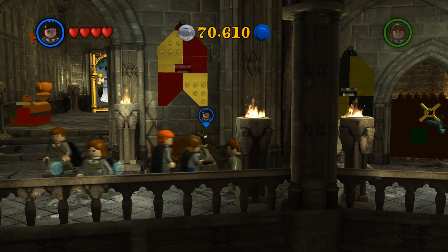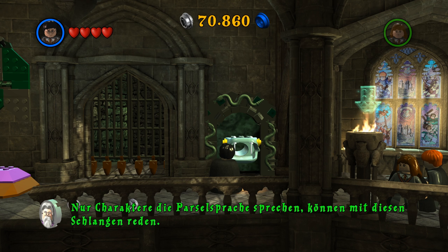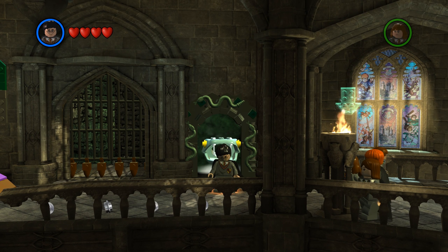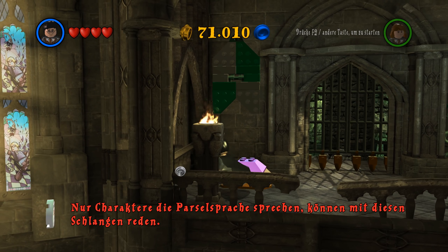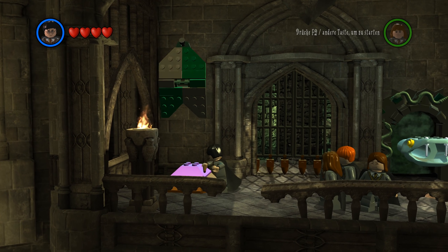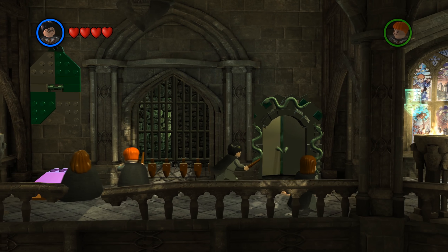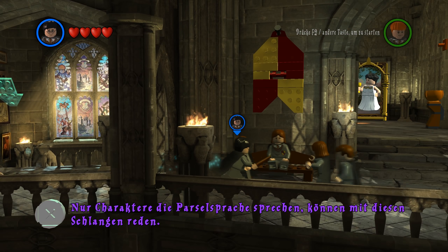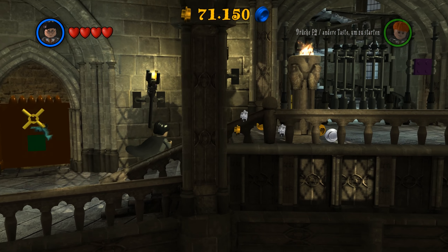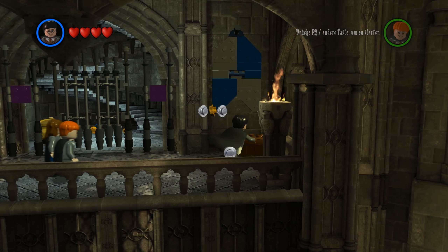Ich will aber gerne erstmal hier hinten hin. Ist das der fast kopflose Nick? Da müssen wir als nächstes hin. Nur Charaktere, die Parselsprache sprechen können, können mit diesen Schlangen reden. Das heißt, Harry kann mit denen reden – wir können auch Parsel! Es ist Harry. Harry kann Parsel. Ich würde auch gerne noch hier hin, bevor wir das machen. Mit dem Geist, von dem ich wirklich denke, dass es der fast kopflose Nick ist. Was ist das jetzt mit der Truhe?